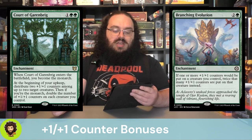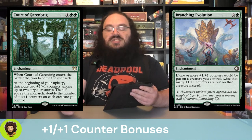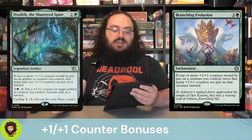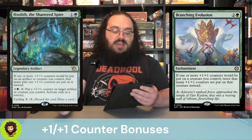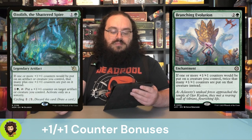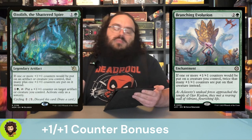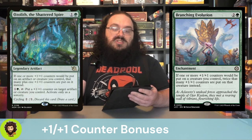Branching Evolution — basically a doubler for your creatures. For two and a green, if one or more plus one/plus ones would be put onto a creature, twice as many instead. Ozalith the Shattered Spire — one and a green, gives out just one extra but still pretty nice. For one and a green, you could put a plus one/plus one counter onto a target artifact or creature at sorcery speed. We could also cycle it away if we'd rather have the card draw. I don't think it'll often happen, but situationally it could.